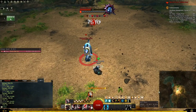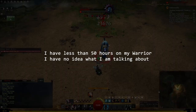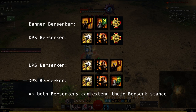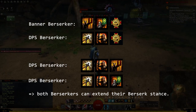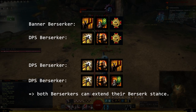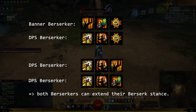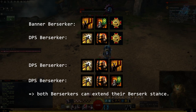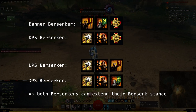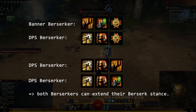Let's make a slightly different example: banner sharing when two Berserkers are in the same squad. In that case, it is better to have each Berserker run only one banner, so both can run the combo of Outrage and Wild Blow to enable permanent Berserk uptime for both. This turns one full Banner Berserker and one full DPS Berserker into two DPS Berserkers that only lack 180 power from the Signet each. So by spreading out the utility of the banners, we made one build a bit weaker and the other build a lot stronger.